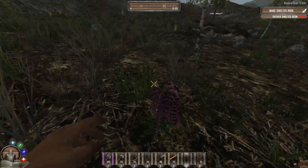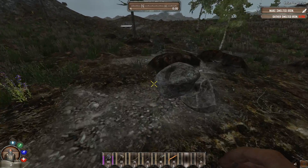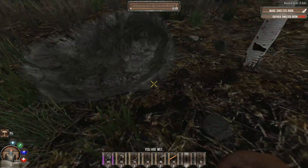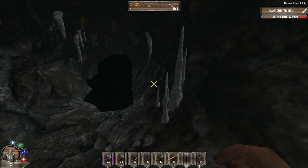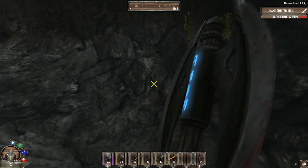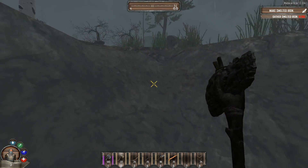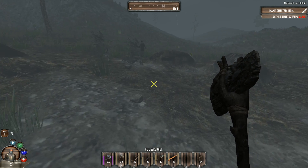I want to venture out a bit to see what else we can find. I've seen a few mines and there's one here — let's venture down and see what we can find. Potassium nitrate — great, but I don't think I can use it for anything special. I could make gunpowder but I don't know what I'd need it for.